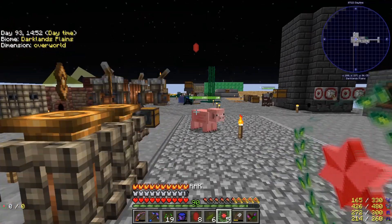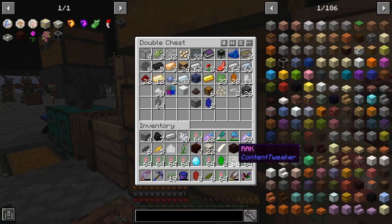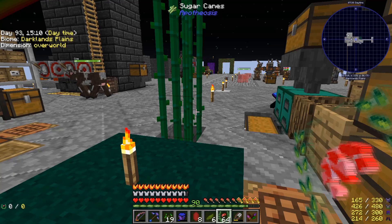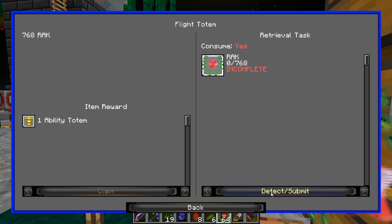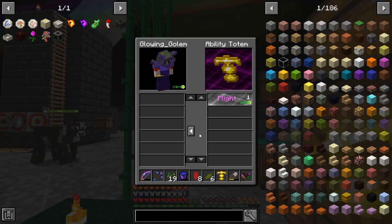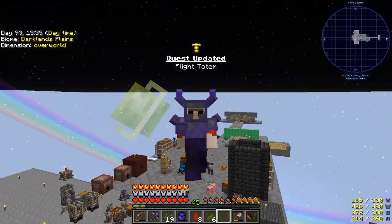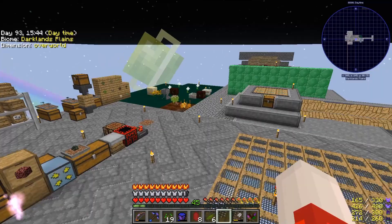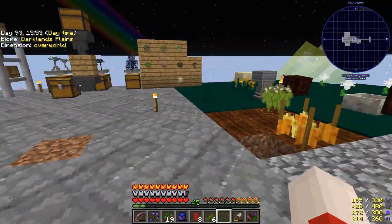Before I get into blood magic, let me come over here and grab out every single one of these. I'll need to put some stuff away because my inventory is full. That is a lot of RAK. If I come to rewards — flight totem, detect submit, ability totem — claim, put it on, and look at that: I can fly! Yes, I'm flying! That's going to make things so much easier — I can just fly around getting away from everything.